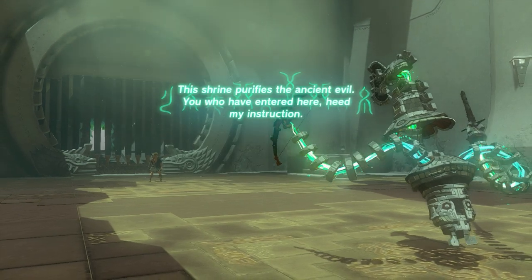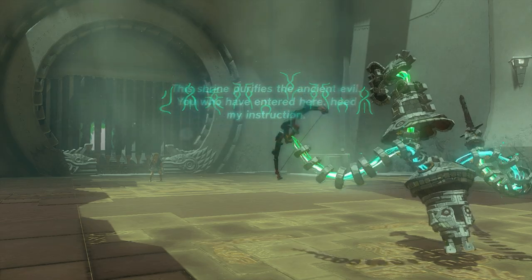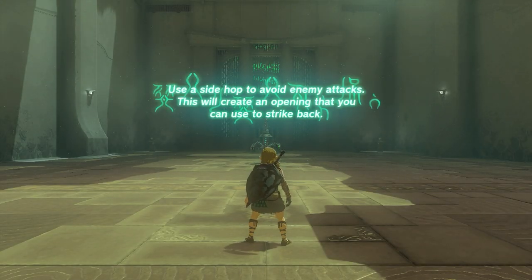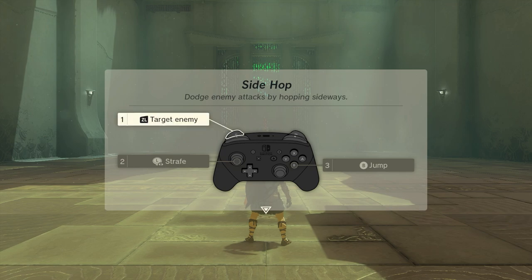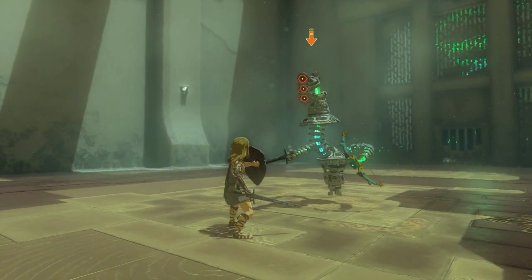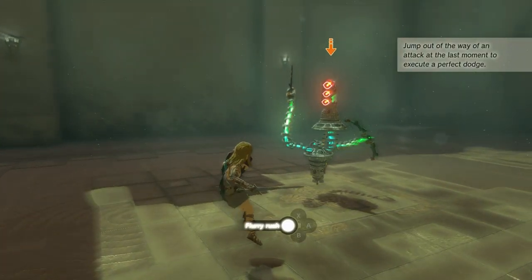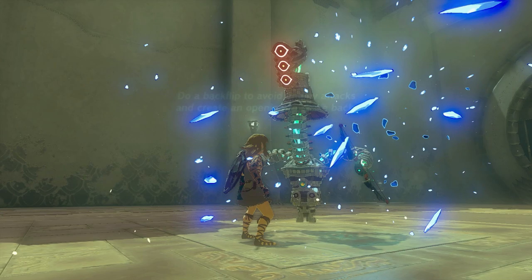This shrine purifies the ancient evil you have entered here — heed the instruction: use a side hop to avoid enemy attacks. This will create an opening that you can use to strike back. Side hop: dodge enemy attacks by hopping sideways. Alright, let's do what it says — go to the left and jump. When you do it correctly, you can use your flurry rush.